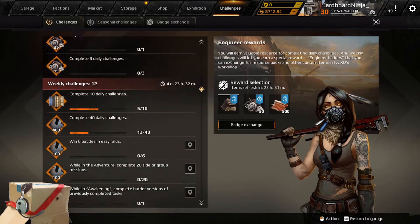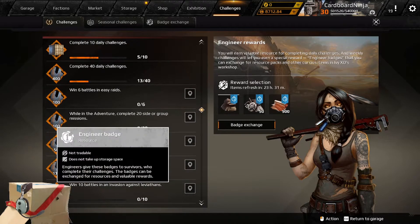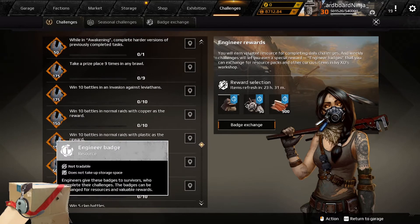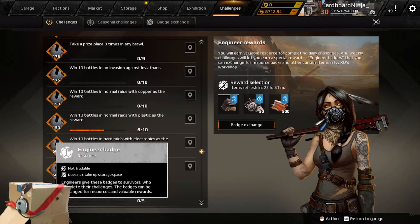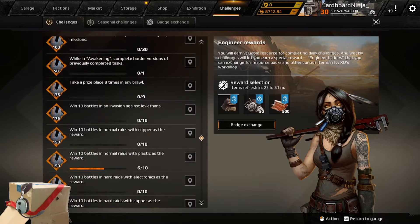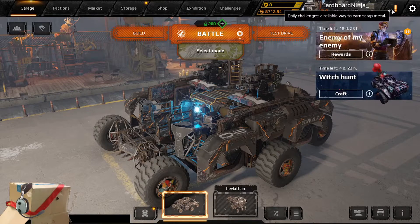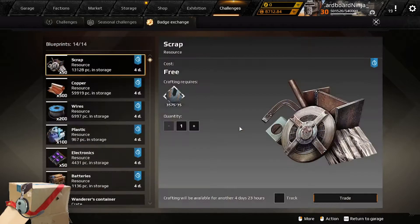The real meat and potatoes of the game comes down to your weekly challenge. Weekly challenges earn you engineer badges — another currency mentioned earlier. Engineer badges earn you the ability to purchase epic parts, skipping special and rare. You can't purchase the part directly, but once you get 3,000 engineer badges, click Badge Exchange. This can be found by hitting the exclamation point, pressing View, and then going to Badge Exchange.